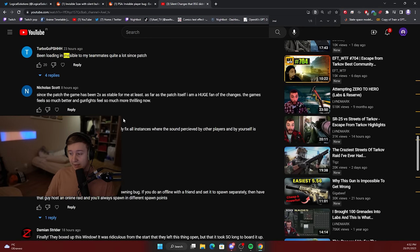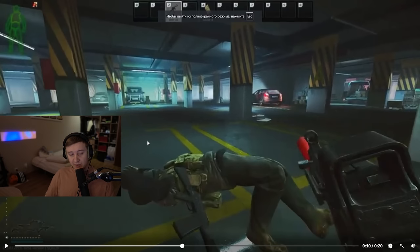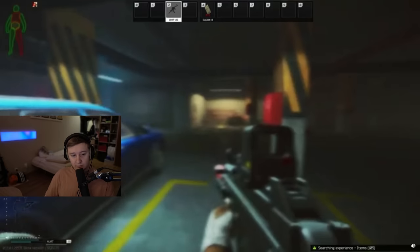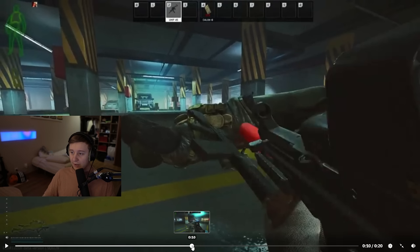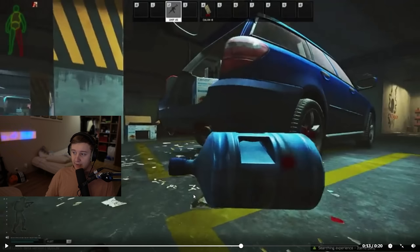Here is how it looks from first person perspective. You get no sounds of shooting, no sounds of bullets, nothing — you just receive damage and fall over. This means you're getting damage from an invisible player scav or PMC. There isn't much you can do but run away and pray they're not in the direction you're running.